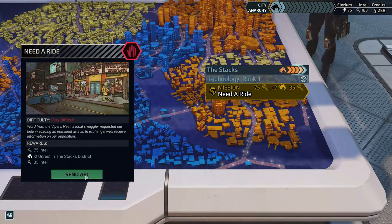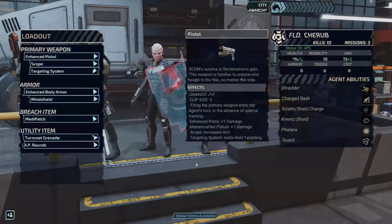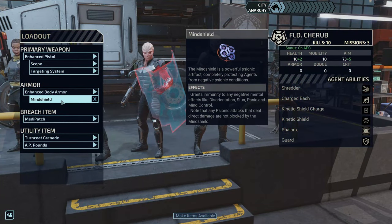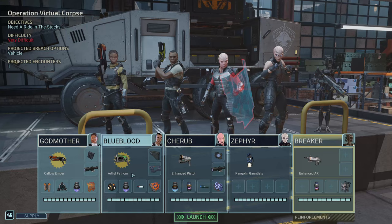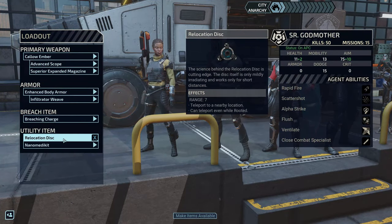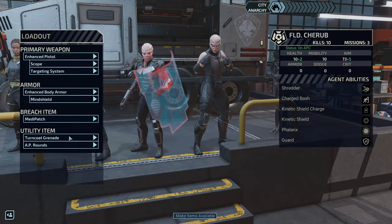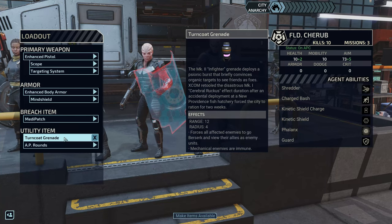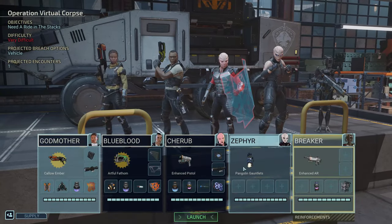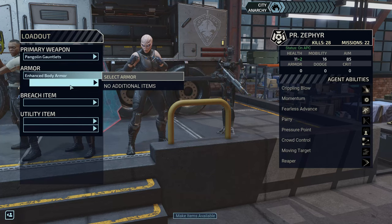Same APC, and we are going to try the new stuff we got on the previous mission: a mine shield, a relocation disc — oh, this looks cool — and the turncoat grenade. These things might be simply amazing, so we'll see. My dear Zephyr, you're back in action!